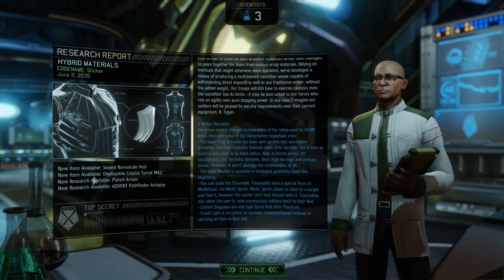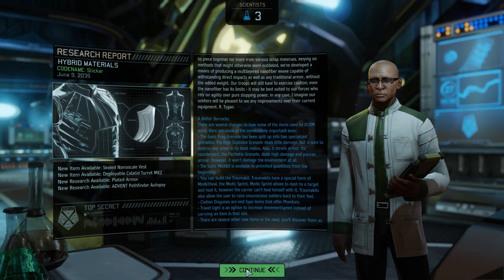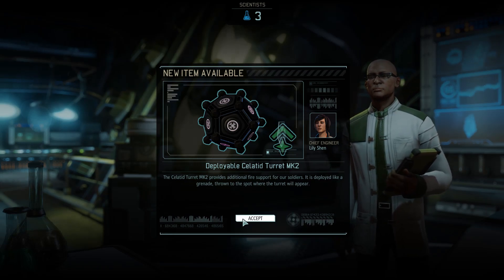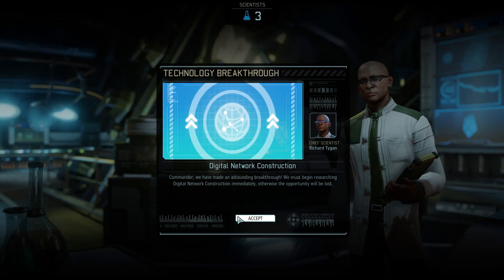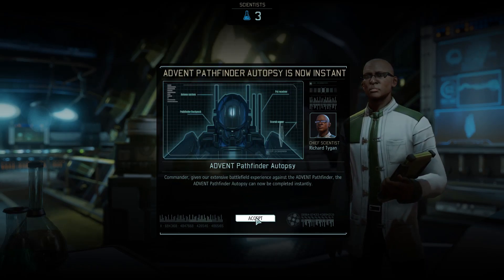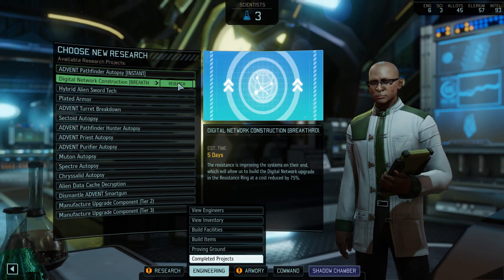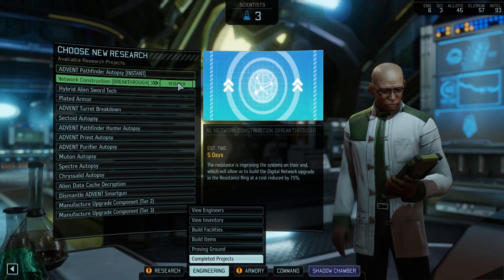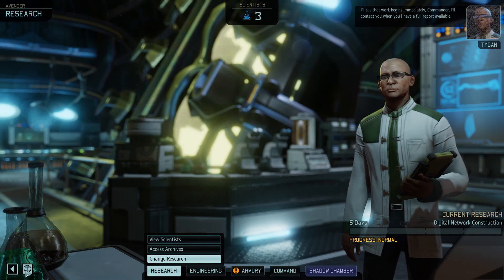New item available: deployable sell-it turret mark two. Additional fire support — yes, we'll do that. Digital network construction, not sure what that does. I have a pathfinder instantly — might as well do that one. And upgrading the resistance ring by 75%, we may as well take that. I'll see that work begins immediately, Commander. That actually sounds pretty useful.